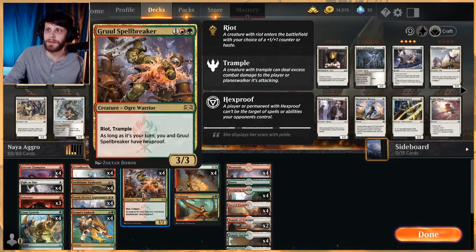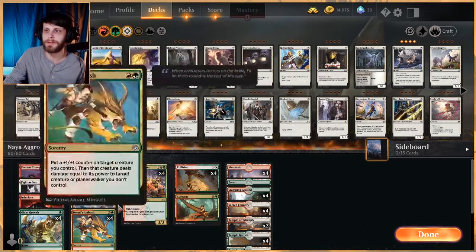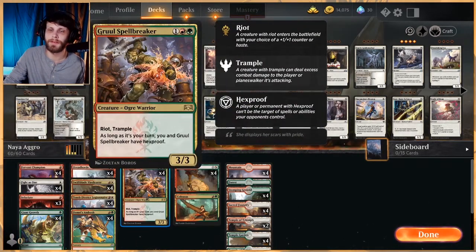We also have Gruul Spellbreaker as a 4-of here as a way to top out the curve. It has Trample. You can give it haste, or you can give it a plus 1, plus 1 counter with Riot. And then, of course, as long as it's our turn, it has Hexproof — so it's a bit of a safer bet when targeting things with some pump spells. That Trample just ensures it's going to get through a lot of damage.